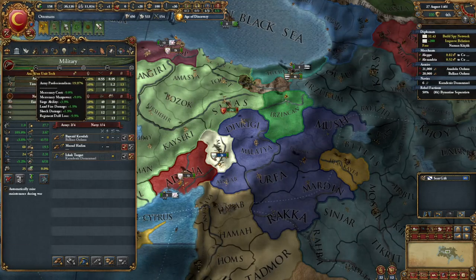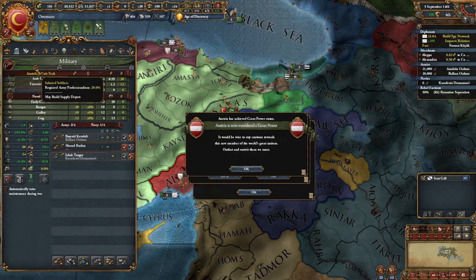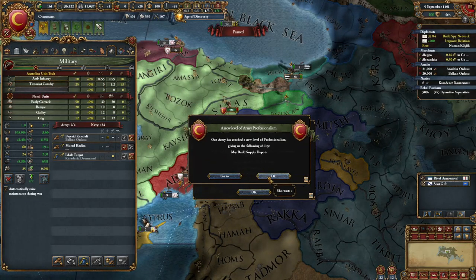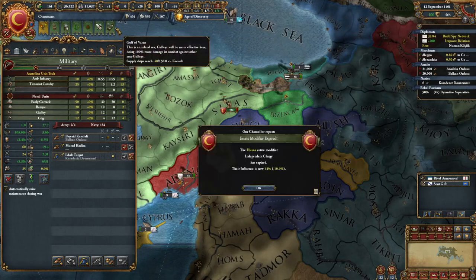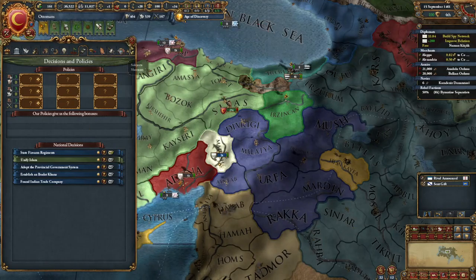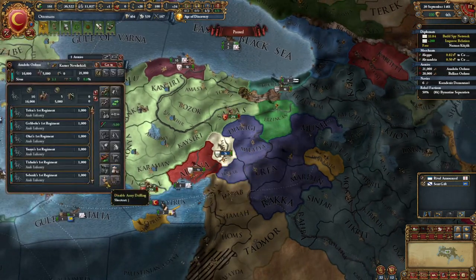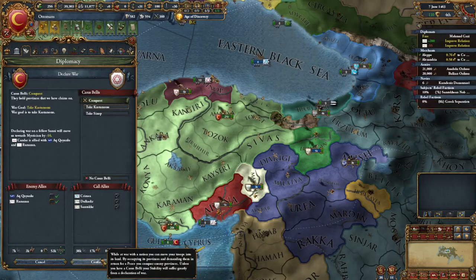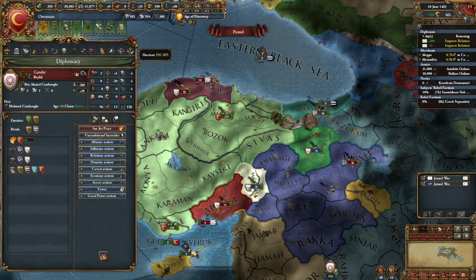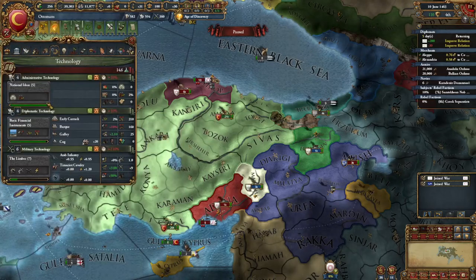I thought to myself, what could I do to just make my day extremely painful? That is just sitting here for the past 40 minutes training my army to get to the 20% professionalism I need to give me my first buff, which is building supply hubs. That's always great. Anyway, it's time for another war — I need land, man. That's all I need. I just want to do my quest.